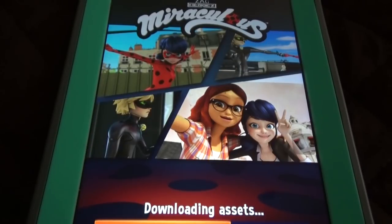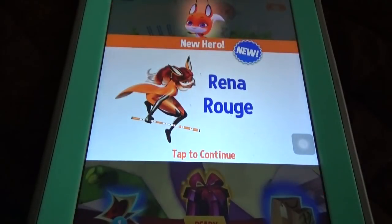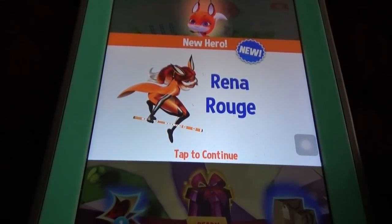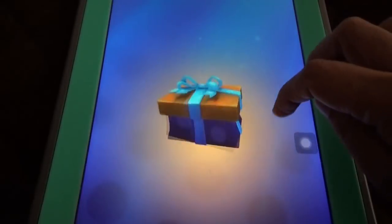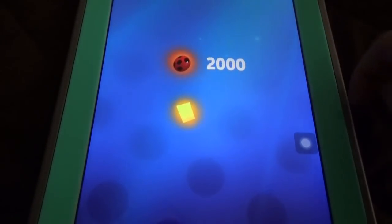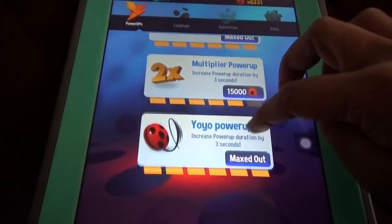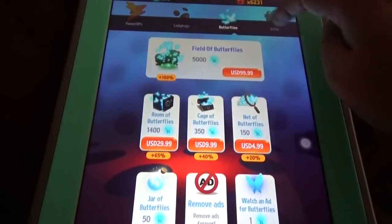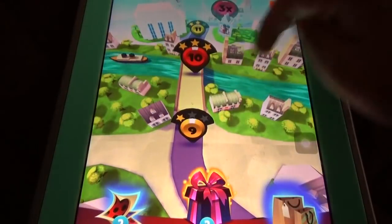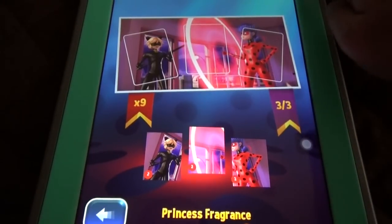I didn't have enough butterflies to buy anything, even the ladybugs. I thought they wouldn't create any new stuff, so I used all my currency. But now there's a new hero — Rena Rogue! They also changed the look of the store.